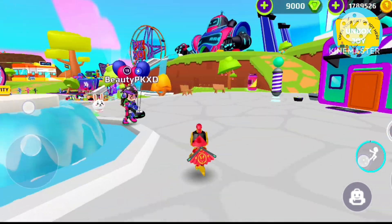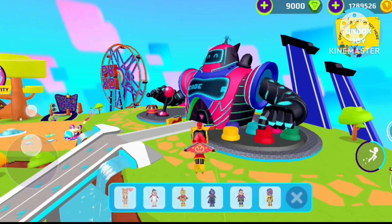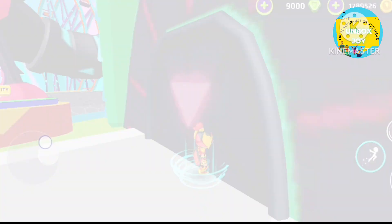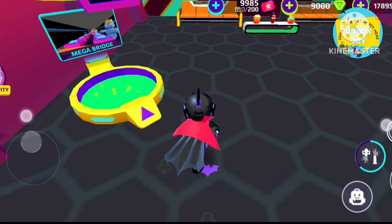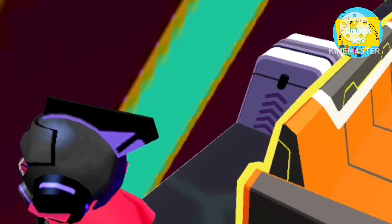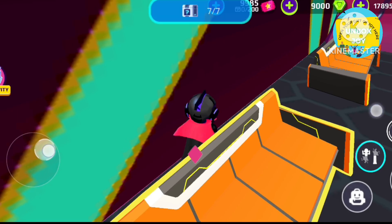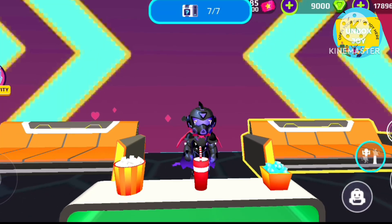For the last secret box you have to enter inside the giant robot, which looks colorful and pretty this time. Once inside, go into the mini game arena and behind those two benches you will find the secret box. Let's go receive it — we just got some coins. I hope that was enough for this video. Please give a like, please subscribe — bye!